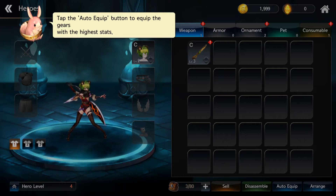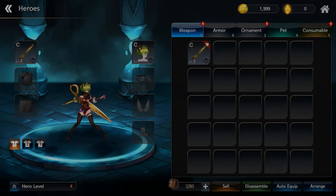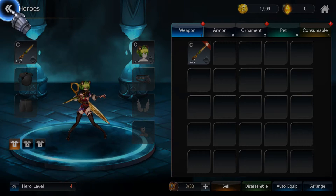Heroes auto equip button — where's the auto equipment? What is this? Okay. Armor no, pet no. Hero level 4, that sounds good I guess.